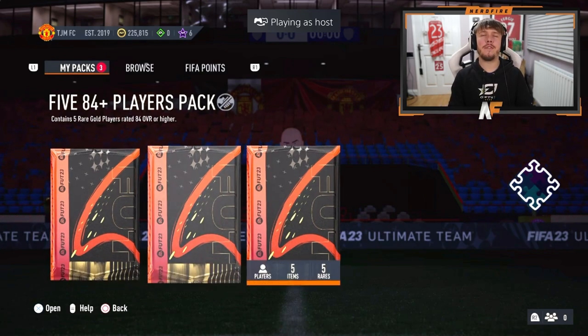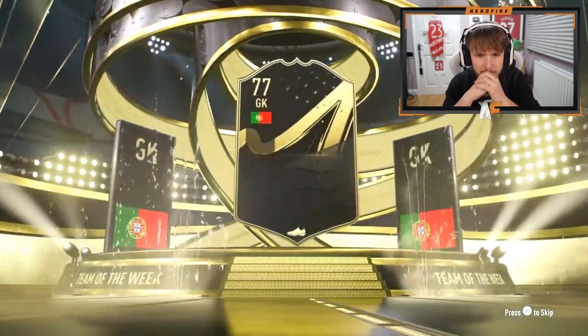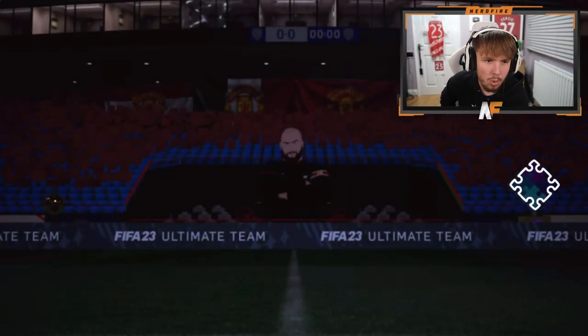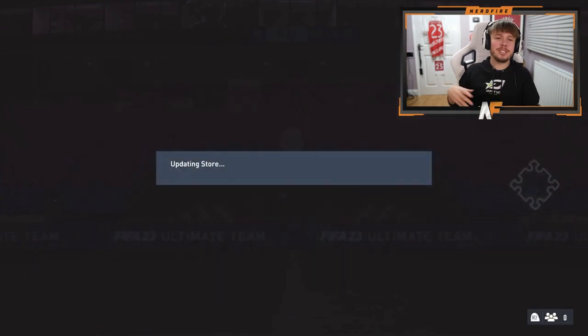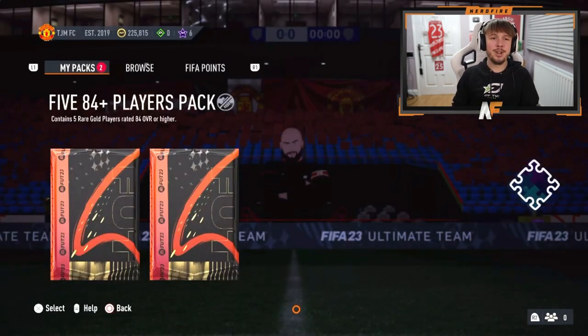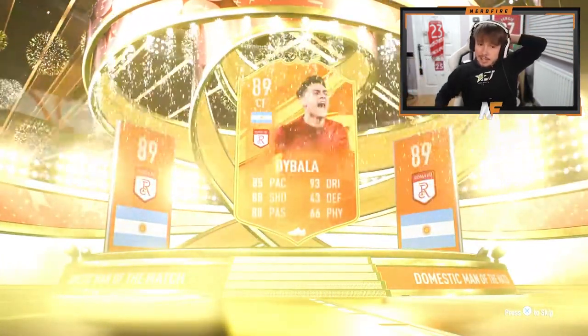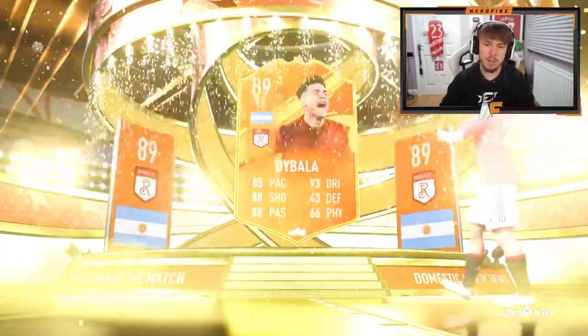Binky has three packs — let's go in the middle one first for luck. We get an in-form — Portugal, Jose Sarr 85. Hopefully there's a walkout behind him. First the worst, second the best — that's the rule. We're going to see a walkout in this one, definitely. Man of the Match — Dybala! That's not bad: 85 pace, 88 shooting, 93 dribbling. Actually a pretty good card. His one to watch is a bit better because he's a plus-one, but Dybala Man of the Match — good rating, pretty good card.